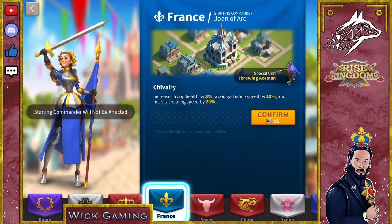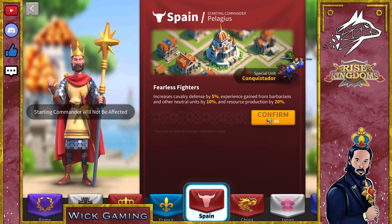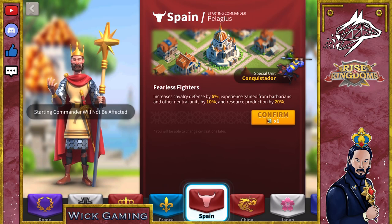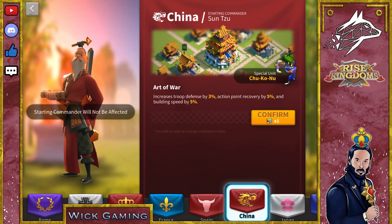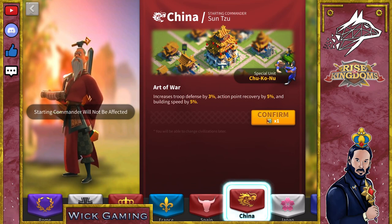Spain has a cavalry special unit — the Conquistadores have the highest base attack among all the cavalry special units. You also gain some extra resource production and experience gained from barbarians and neutral units. I am not a fan of this civilisation overall, I will skip it. China increases overall troop defence by 3%, action point recovery by 5%, and building speed by 5%. If you are at the beginning of the game, it is for sure a solid pick to start with, especially if you want to make a push in levelling up your buildings faster.